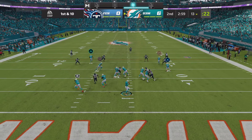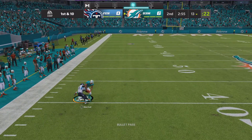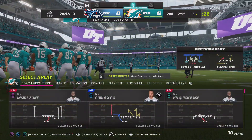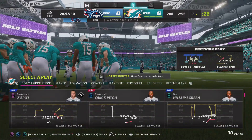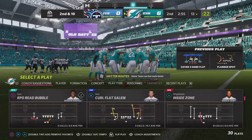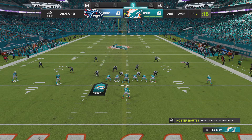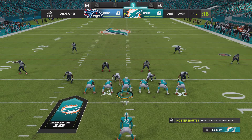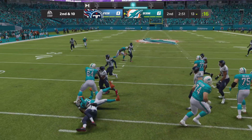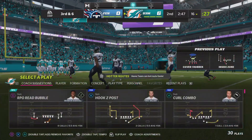First down Miami as they get set to start the drive. It's incomplete — they took a shot, couldn't connect, with Marshall the intended receiver. That brings up second down. When you're the underdogs playing on the road, you absolutely have to win the turnover battle — that's going to be key. They didn't get one there, but if they keep making plays like that, they might just get a few.